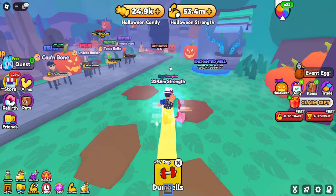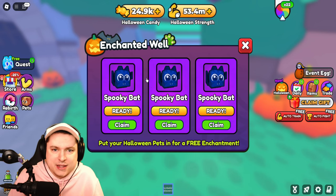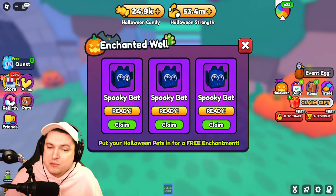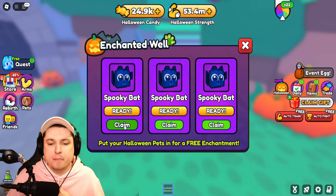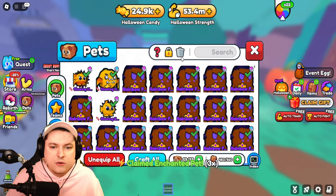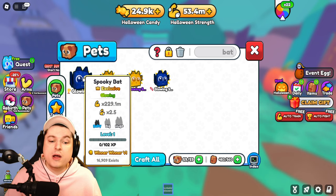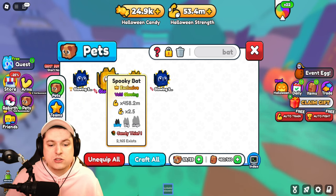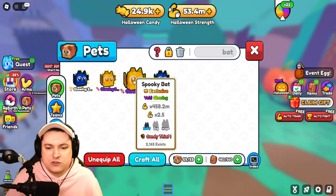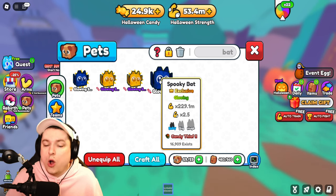Our spooky bats have been cooking and are ready to claim. Are they going to get candy enchantments or give me books? Three, two, one — claim! Enchanted pets! They went from winner-winner pets to candy thief pets. They can spawn with different candy thief tiers — we got a Candy Thief 1 and a Candy Thief 2.